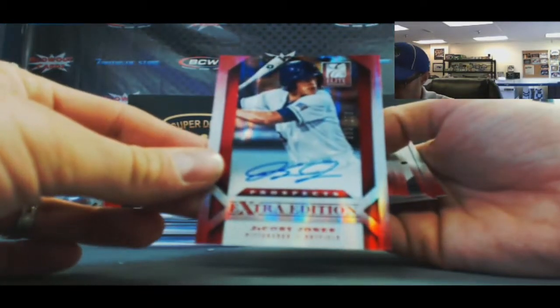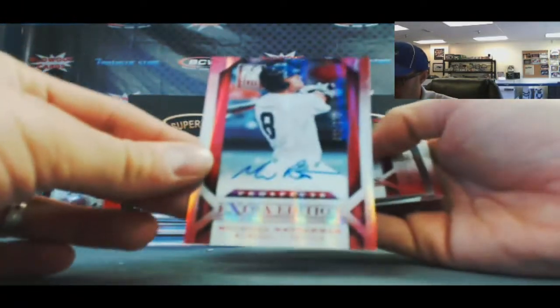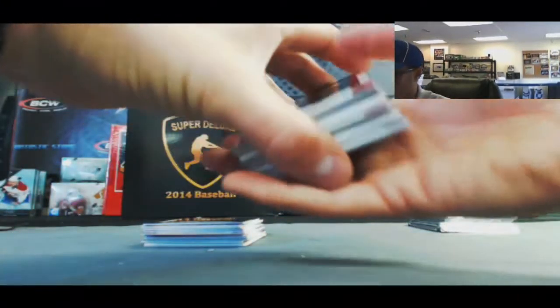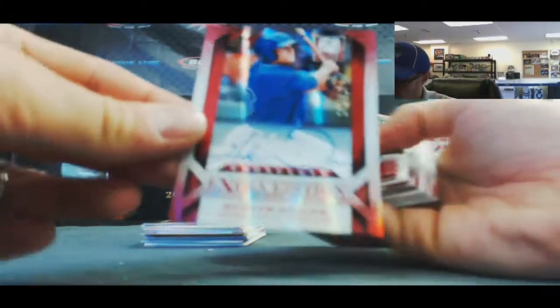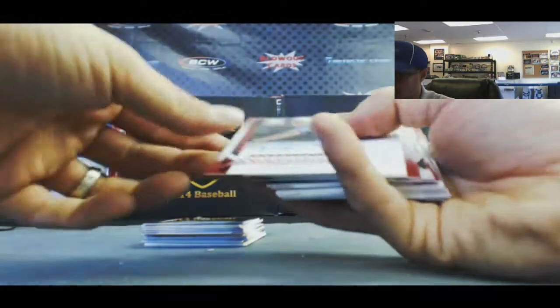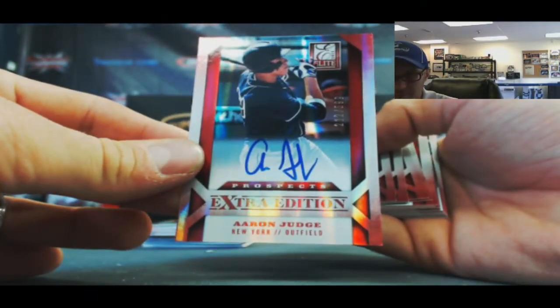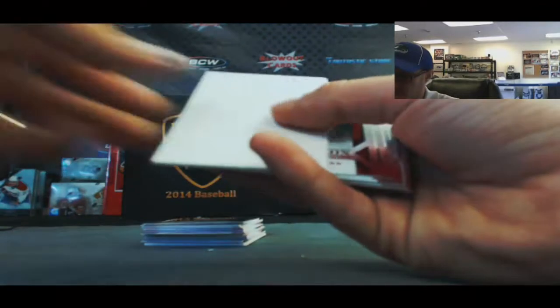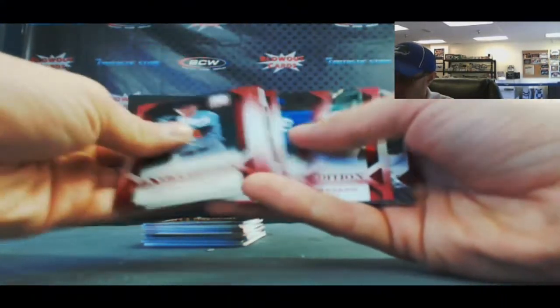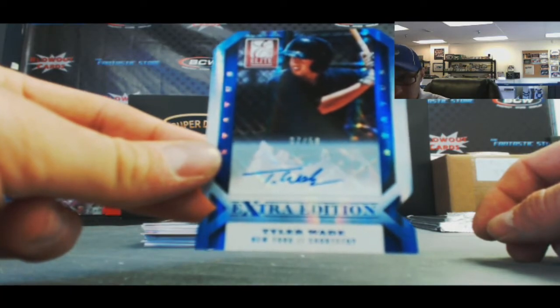Autographed Jacoby Jones on card, numbered to 673. And a Michael Ritteri to 670 on card. Autographed Hunter Dozier on card, 325. A Dan Slaniya numbered to 670 on card. And autographed Aaron Judge, also on card, numbered to 599. We got a die cut autograph — Elite Extra of Tyler Wade, 7 of 50.